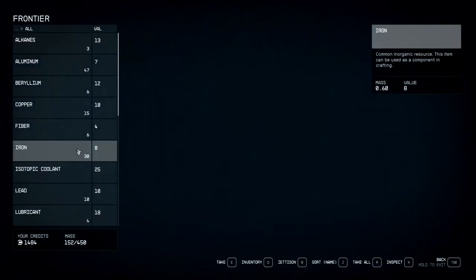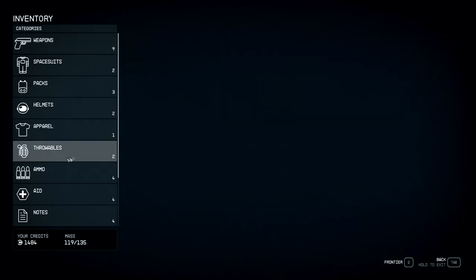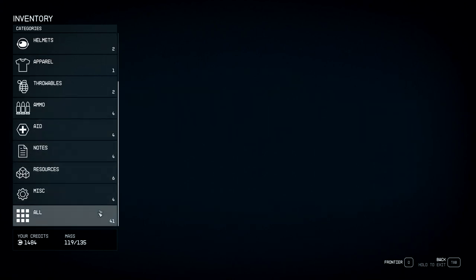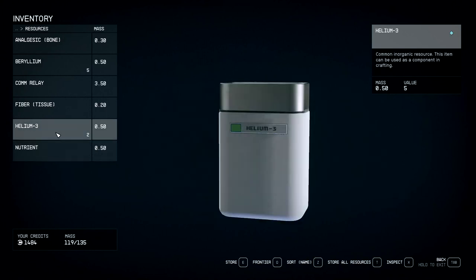Then you can go to your inventory right here and click the button — whatever it says for whatever version or controls you're using. We're just going to go down to resources and click on them.